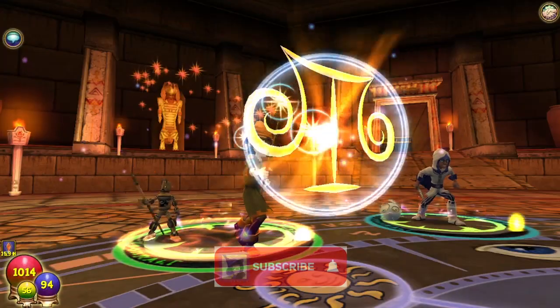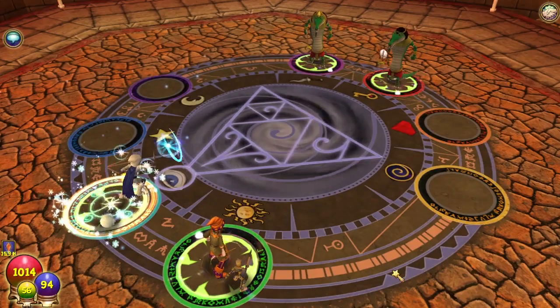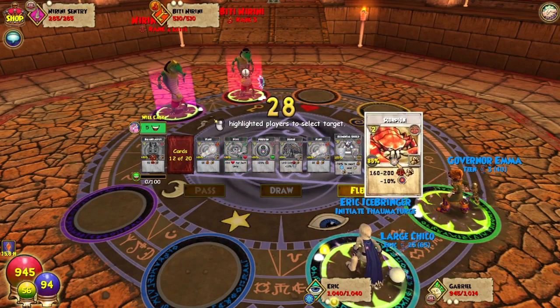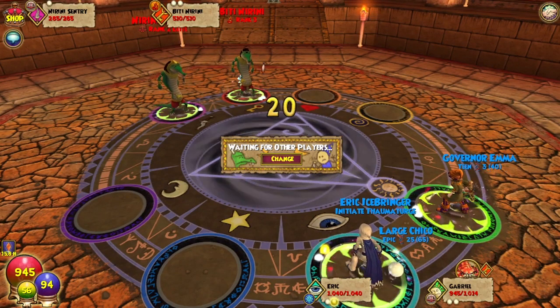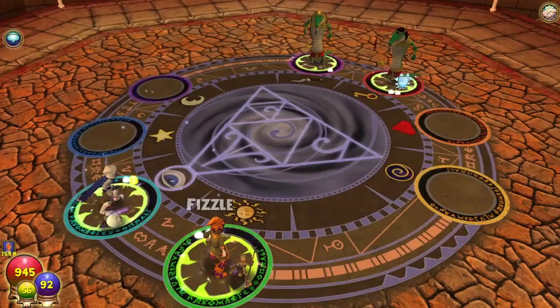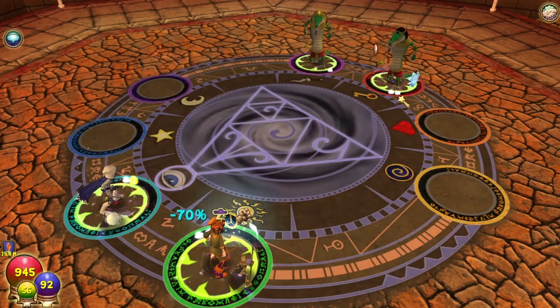With today's update they have just exploded the potential amount of spellment drops from bosses. Most people are testing out the higher level ones, but I wanted to test the only ones my younger character has access to — the first two end-area bosses in Krokotopia: Bitty Norini and the Norini Quartermaster.